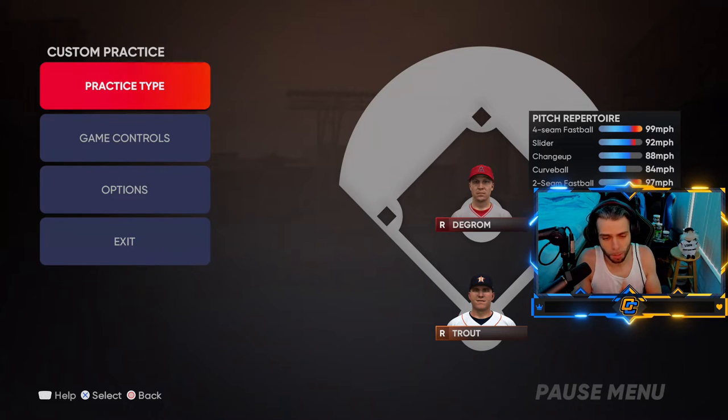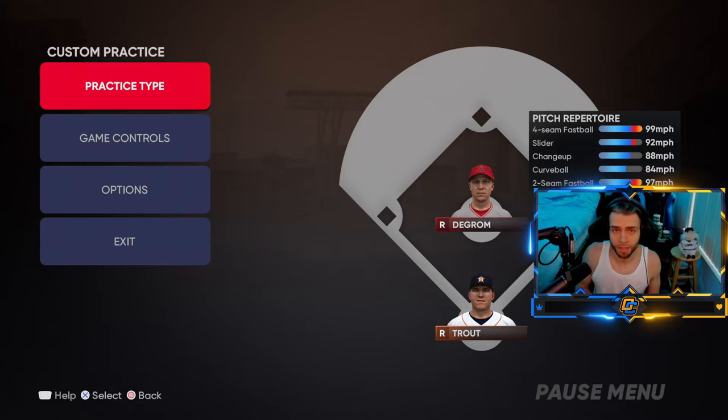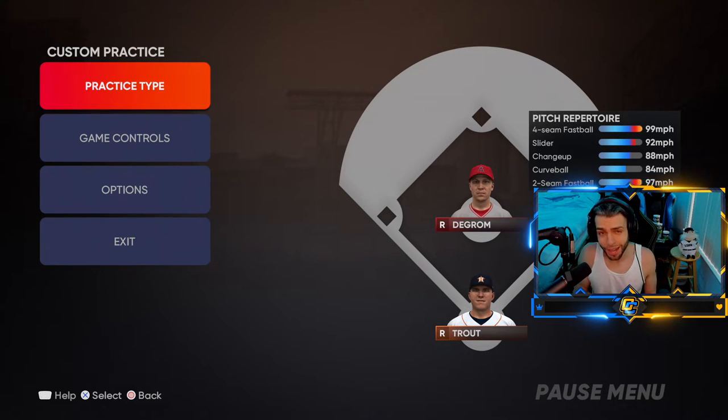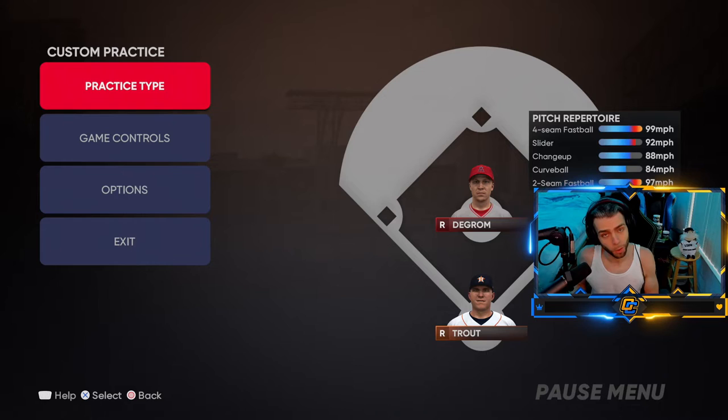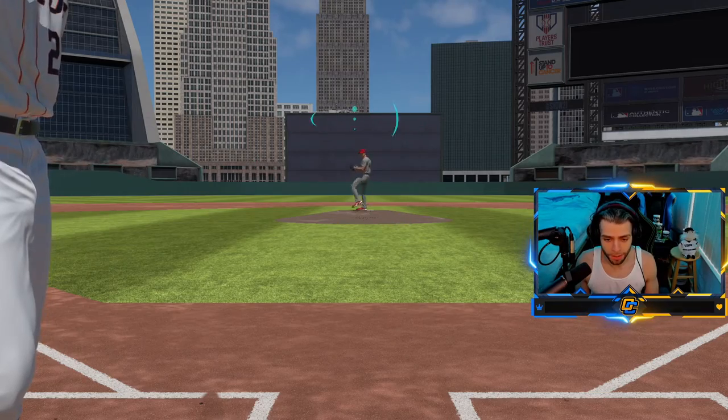A mental approach against the Grom you've got to keep in mind: know what's going to happen so you don't get frustrated. If you get frustrated, you're going to lose. Against the Grom especially in high difficulties, when the velocity is crazy and PCIs are tiny, you're going to swing and miss a lot. He's not a contact pitcher - he's an Outlier strikeout guy. You're going to let up a lot of home runs with the Grom, but you're going to get a lot of swing and misses. You can't get frustrated.